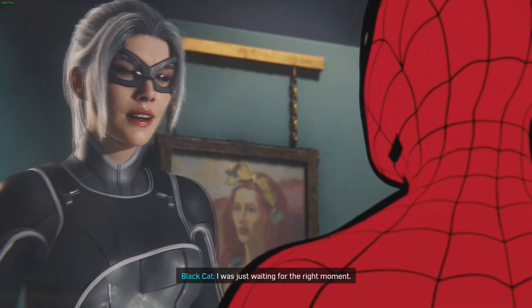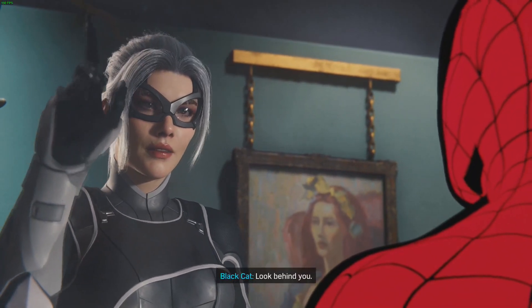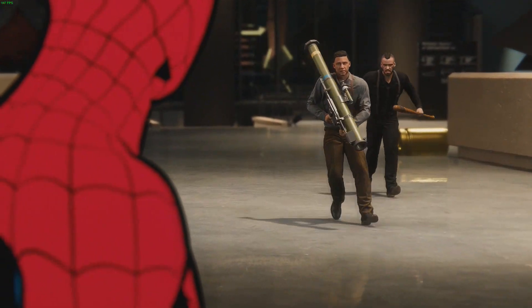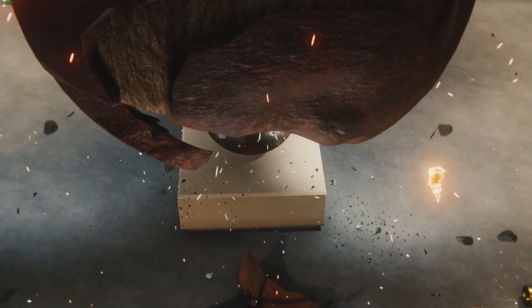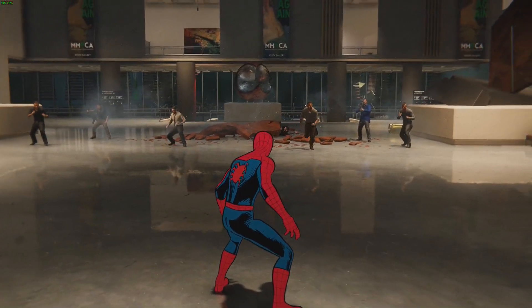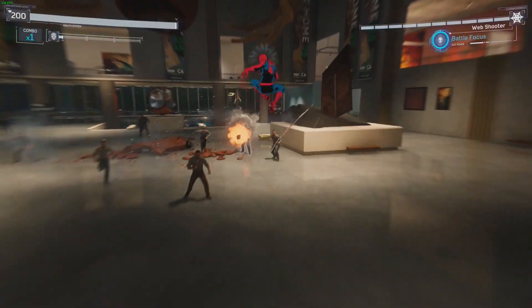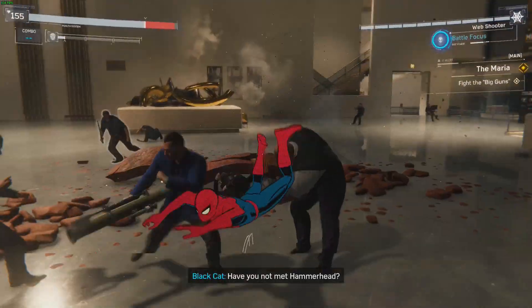Spider-Man: 'I bet you tell me why you're really here.' Black Cat: 'I was just waiting for the right moment - look behind you.' Hammerhead's reinforcements arrive with RPGs. Spider-Man: 'Rockets? Who brings rockets to a museum?' Black Cat: 'Have you not met Hammerhead?'